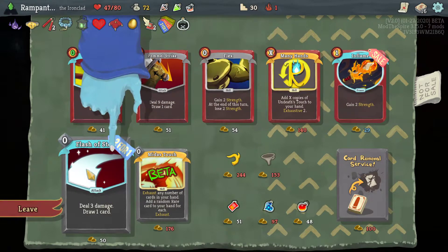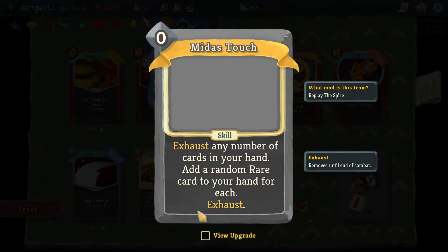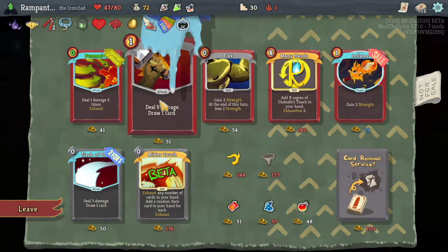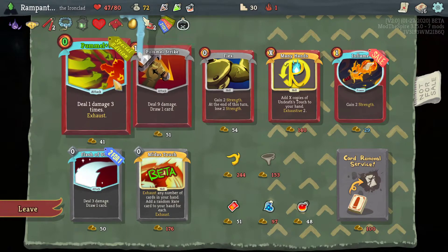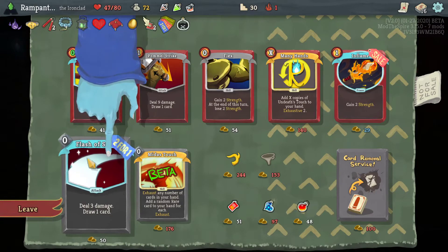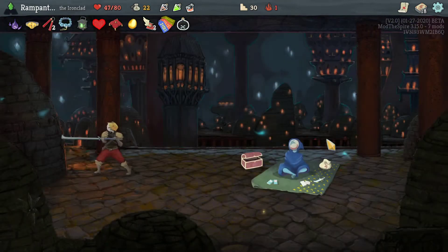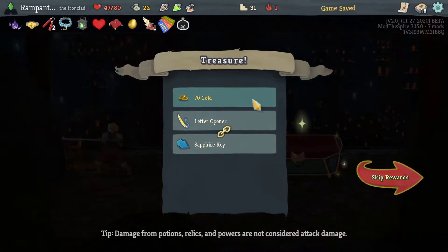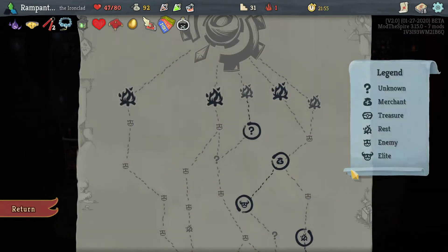Flash of Steel — really good. Midas Touch: exhaust any number of cards in your hand, add a random rare card to your hand for each — upgrades to add a random upgraded rare card to your hand. That's interesting. I'm actually going to save one boot. Letter Opener we do not need, so I'm going to take the key here. What is the boss fight again? I'm on 50 HP, I have nothing to upgrade.